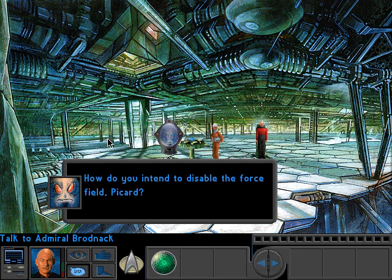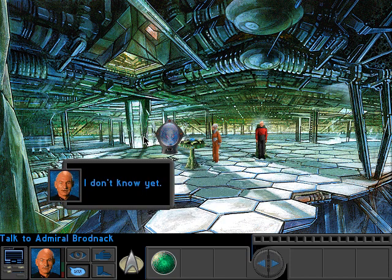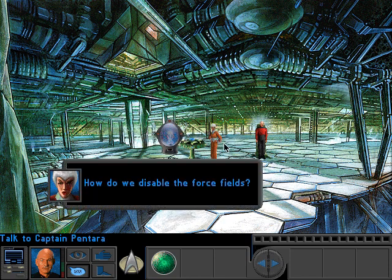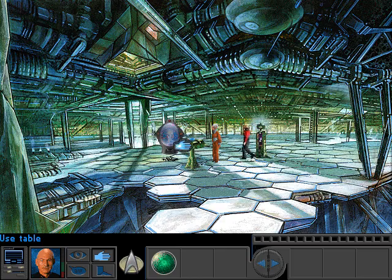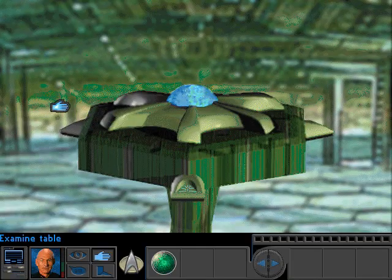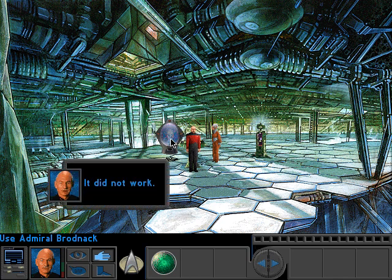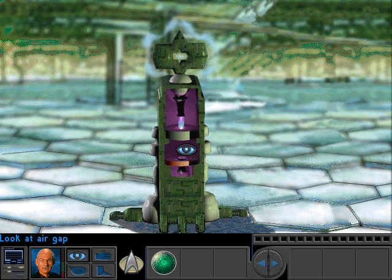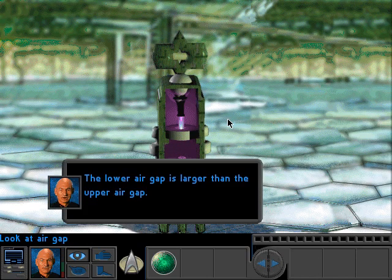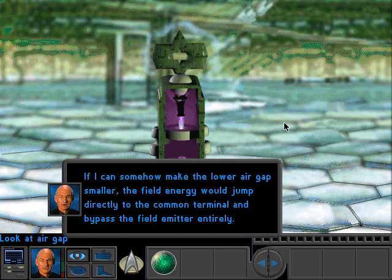How do you intend to disable the force field, Picard? Why don't you help me, by the way? I don't know yet. I do know. I want your discs. I think I have to make Picard figure out what I just figured out. If I can somehow make the lower air gap smaller, the field energy would jump directly to the common terminal and bypass the field emitter entirely.